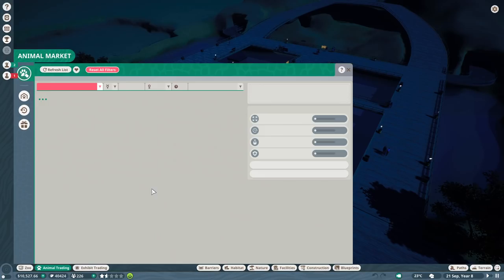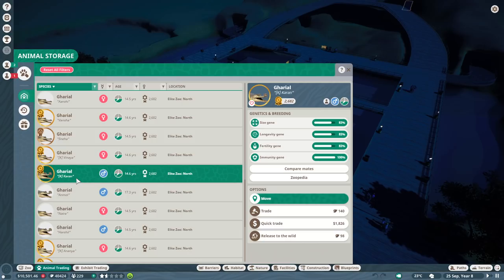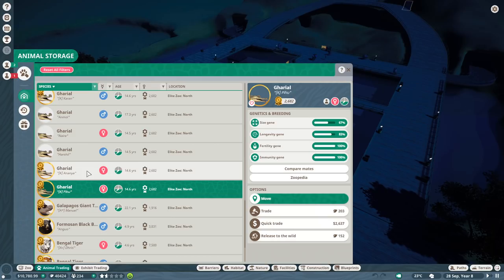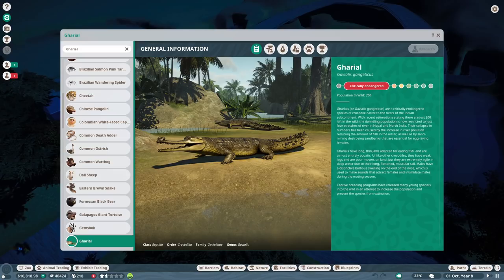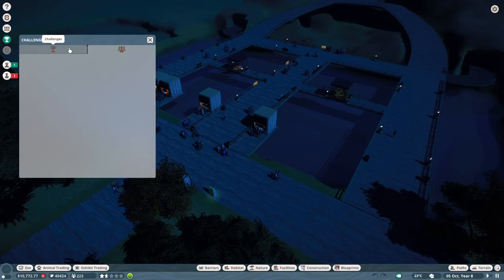If I'm not mistaken, I shouldn't have to go up to Elite Zoo North, because in our storage we should have plenty of Gharial. Yes, we have a lot of Gharial — they're almost all going to be above three stars. We can release them to the wild. The challenge says this week we need to work together to release three-star animals from the Indian Subcontinent to the wild. I would really like to get up to some of these higher gold-tier animals.